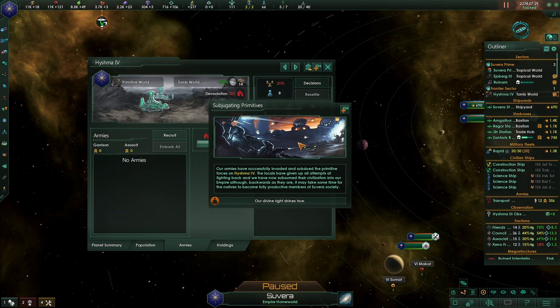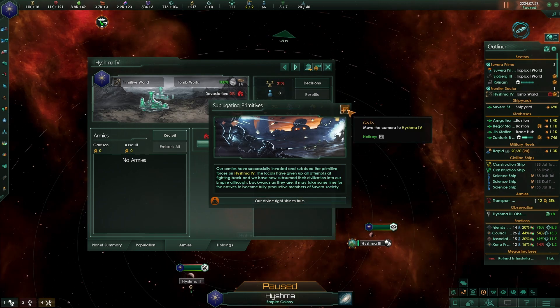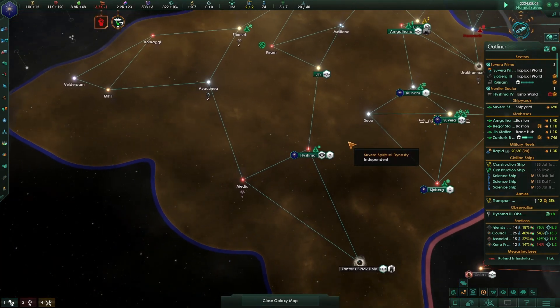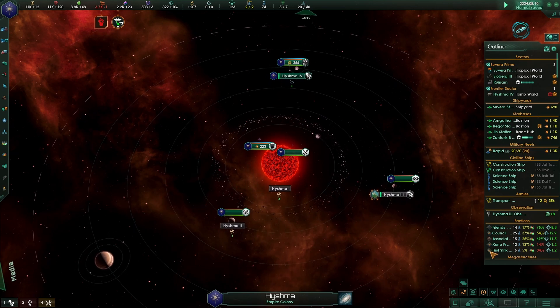Our champions have secured a heathen planet! The stellar culture shock modifier has been added, which drastically reduces output and stability for several years - that's fine. We've successfully invaded that planet. A faction has been founded: the First Strike Legion.